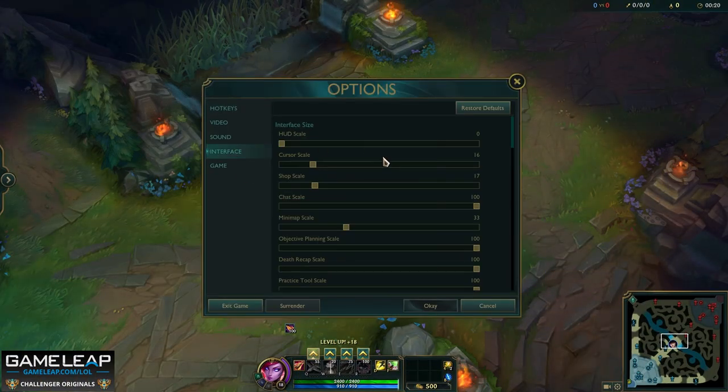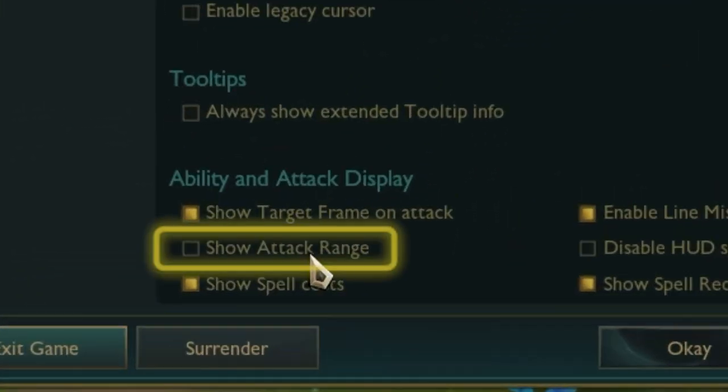One thing you should definitely do is just get used to this range in the practice tool. By going into your settings, then interface, and checking 'show attack range,' you can familiarize yourself with this distance. Now let's get into Caitlyn's passive and abilities.